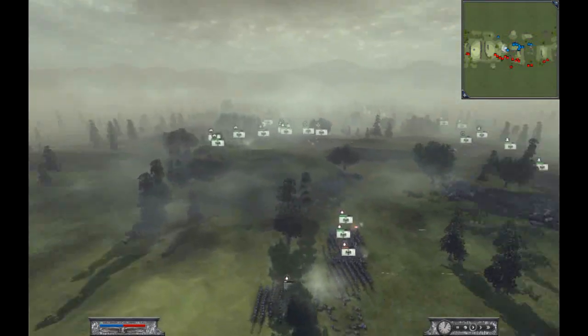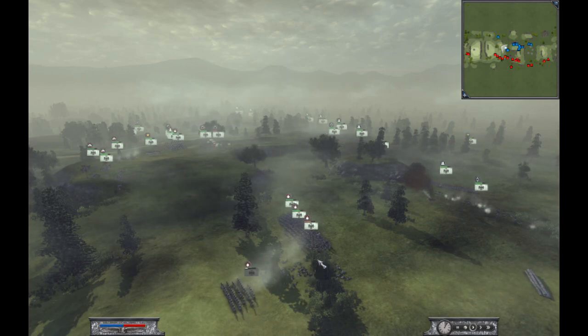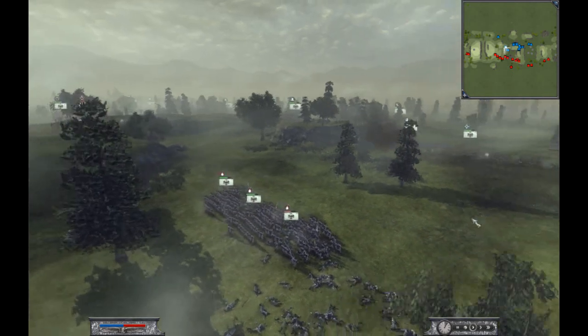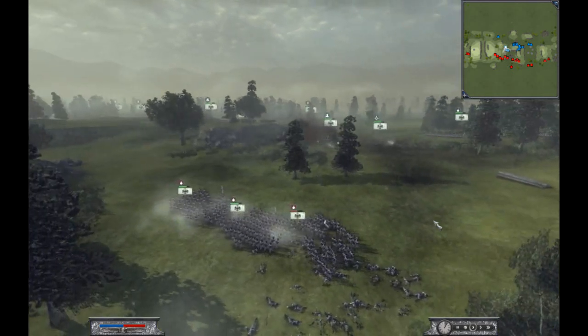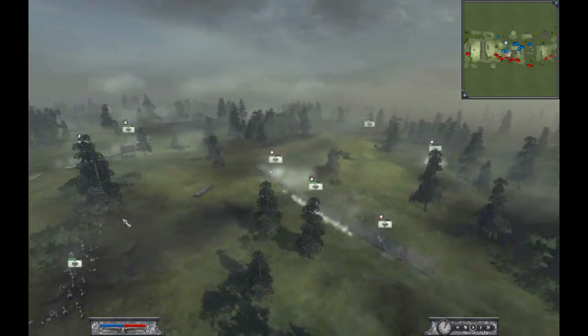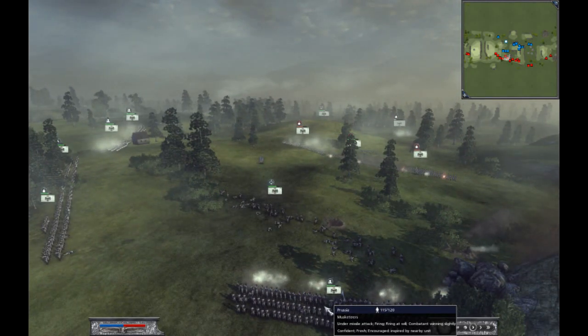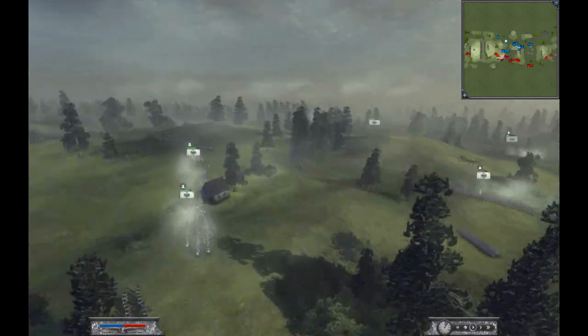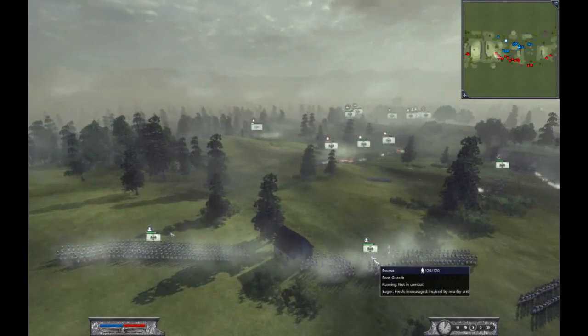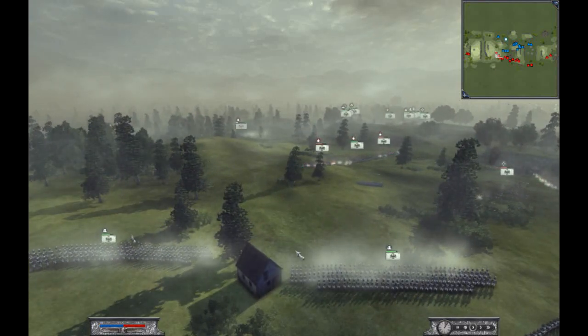You can see one of his grenadiers is already routed. So he decides to form a larger line, and by doing that he came in range for my musketeers — at least these guys. So I moved up my left flank to shoot him from the side.